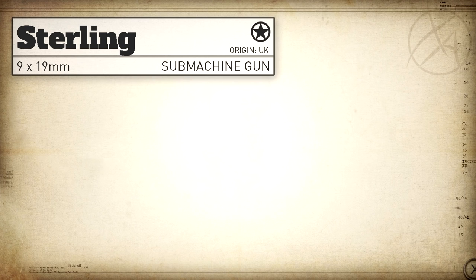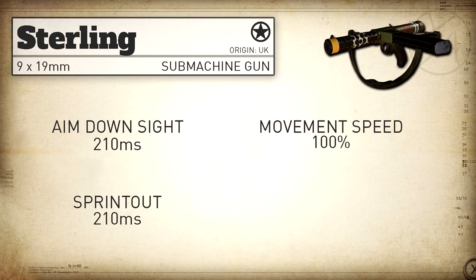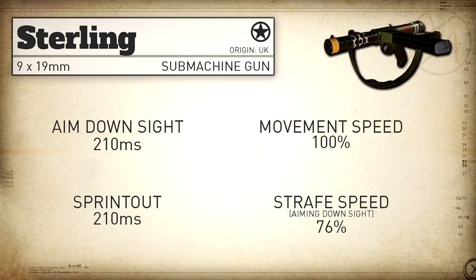Our Aim Down Sight Time is actually the slowest in the SMG category — one of those tradeoffs for that excellent range. This is 210 milliseconds, which is more like a lot of the rifles in this game. Our Sprint Out Time is also 210 milliseconds, the slowest in the SMG category. Movement speed is standard for SMGs at 100%, and our Aim Down Sight Strafe Speed is equal to the Grease Gun — the best in the SMG category at 76%, versus 72% for all other SMGs.